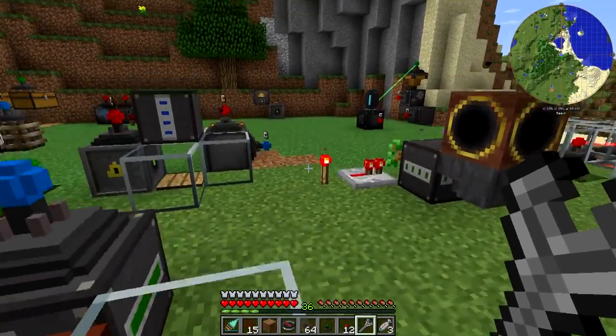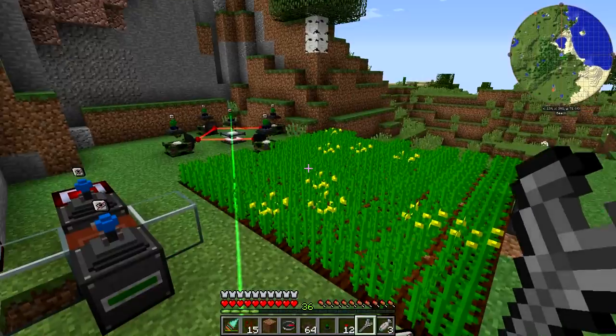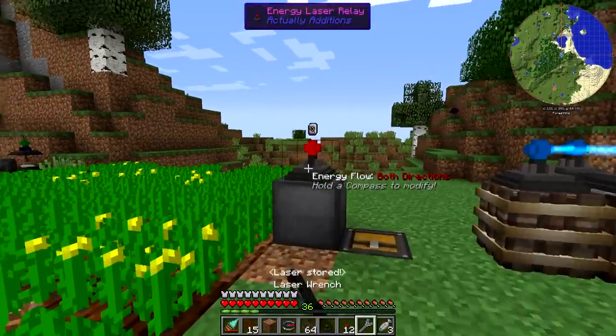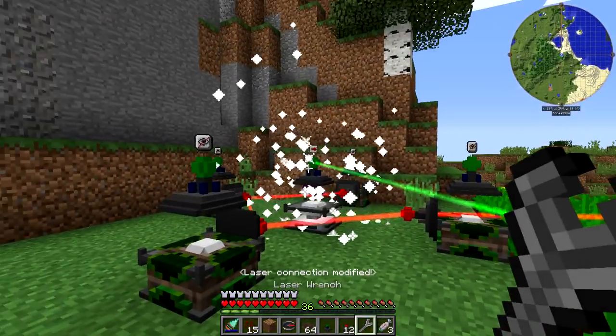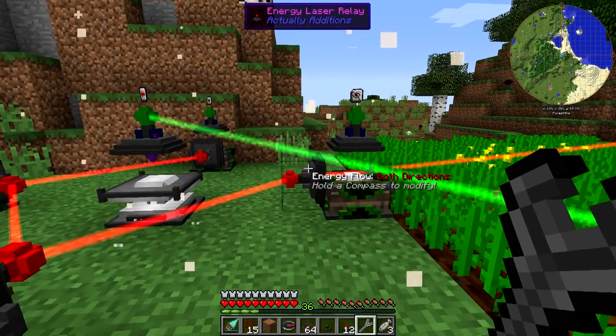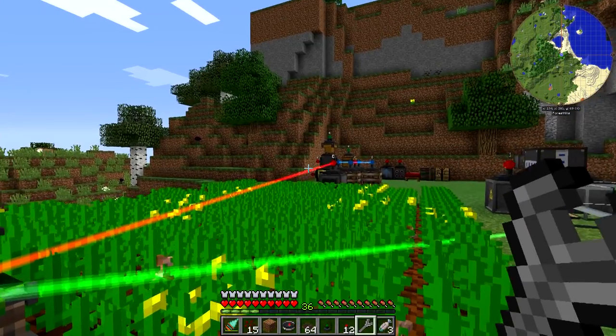I guess the main power source would be right over here. The invisibility upgrades actually make it kind of hard to figure out where stuff is going. Let's connect this because that's definitely getting power to this. It does have enough range — so that's now functioning. I'm going to add invisibility upgrades. Looks like I don't have any invisibility upgrades, so that red thing's staying there.